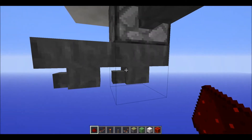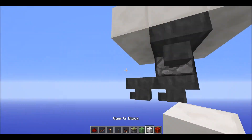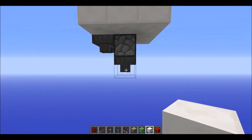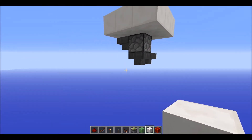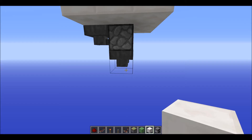This line under the dispenser is going to be taking out the filled buckets, and then you can have some sort of storage behind it or however much you want. So let's just start wiring it.